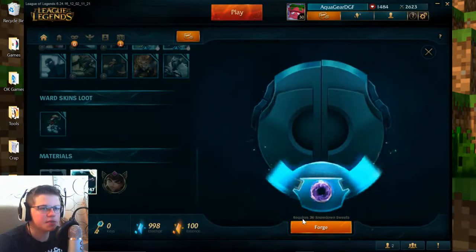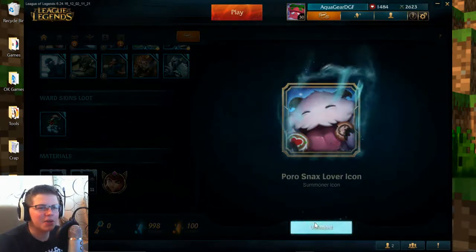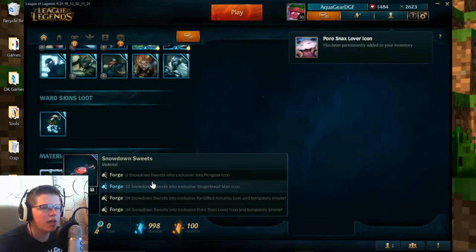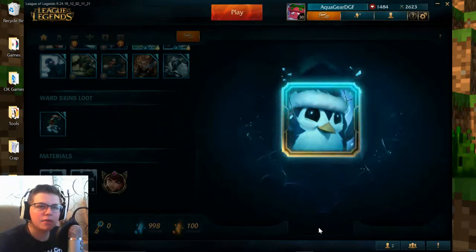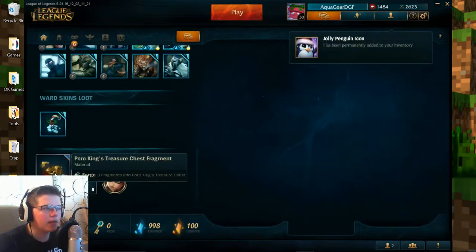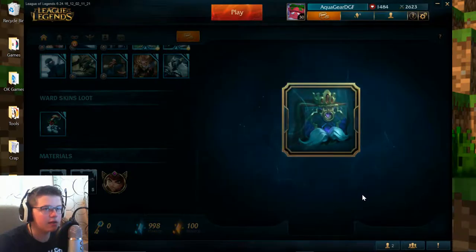So let's go ahead and forge some of these emotes and stuff while we're here. Might as well go ahead and do that. So we got the 36 one, the most expensive. And I think we will be able to make the least expensive. So now we're going to have the 6 — we already have the 24 and we just made the 36. All we need is the 12. And then last thing, we will be able to get one poor Fragment.